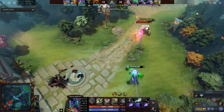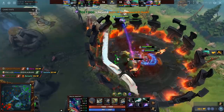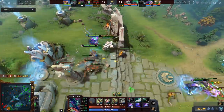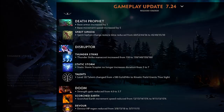I think Death Prophet is the one hero I'm most confident will come back into the meta — these are pretty big changes. Disruptor mana cost increased on Thunder Strike — this forces you to be very cautious about maxing it as you can have mana problems. Static Storm no longer increases duration from 5 to 7 — not an insane nerf. The mana hurts but you can itemize around it with raindrops, wand, clarities, and mangoes. I still think Disruptor is fine.